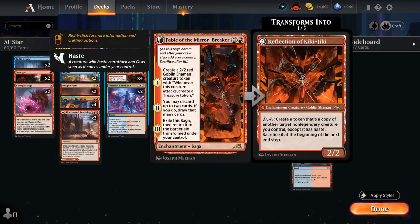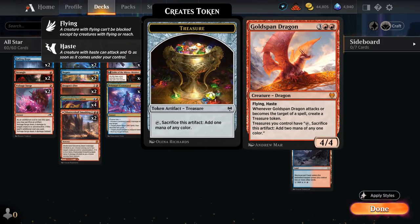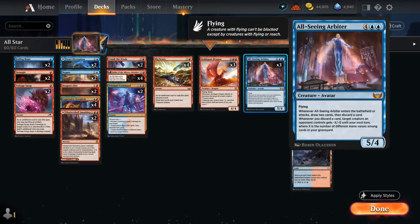Taking a look through the rest of the deck — kind of your typical blue-red spells deck — with 3 copies of Goldspan Dragon as well, turning treasures into 2 mana as opposed to just 1. That also works well with cards like Big Score, which we can now cast for 2 treasures and will replace itself with 2 additional treasures. Big Score can also discard cards at instant speed to enable the All-Seeing Arbiter, so that all works very nicely together.